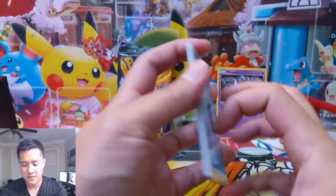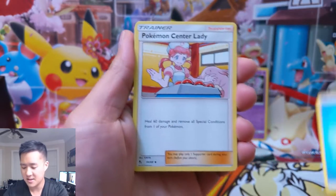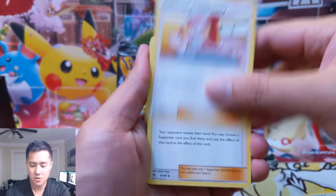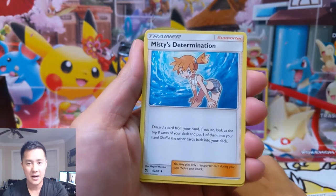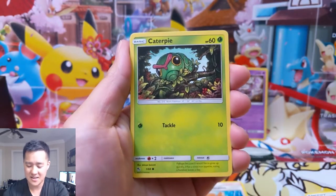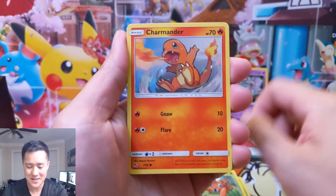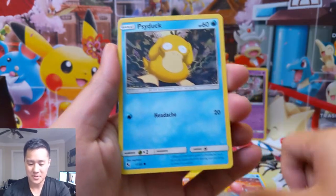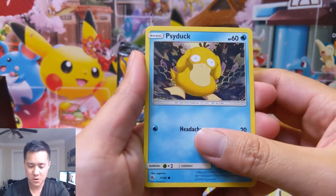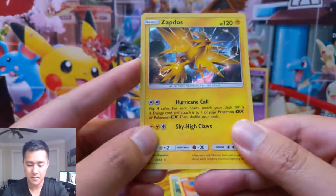Still no shiny GXs as of time of recording, obviously no rainbow Zard - those things keep flying off every eBay listing at $400 to $450 and I still can't believe it. I'm kind of hoping that these tins drive some of these prices down to a point where I can just pick them up, because I can't pull a lot of stuff. We got a Psyduck and for our first pack we have Zapdos - pretty cool card.